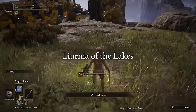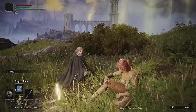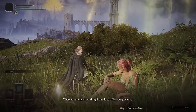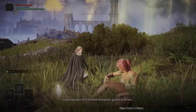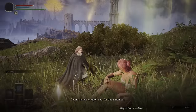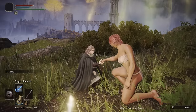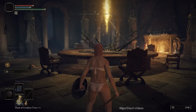Hit up this Site of Grace — I believe it's called Lake-Facing Cliffs. We are going to rest here, because we've left Limgrave. Melina is going to talk to us and offer to take us to the Roundtable Hold. She says: 'There is but one other thing I can do to offer you guidance — I can take you to the Roundtable Hold, a gathering place of Tarnished champions guided by grace.' Agree to go to the Roundtable Hold. I'll skip most of the dialogue, but occasionally let it play for those new to the game. Here we are at the Roundtable Hold — we've got some business to take care of.